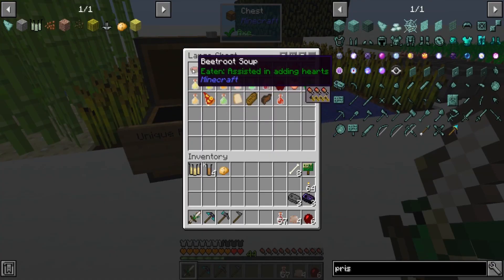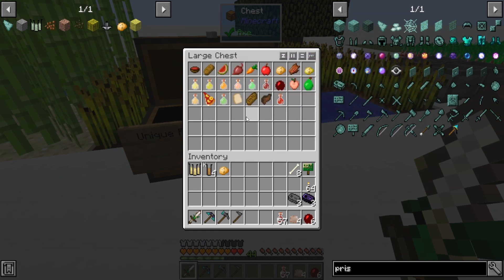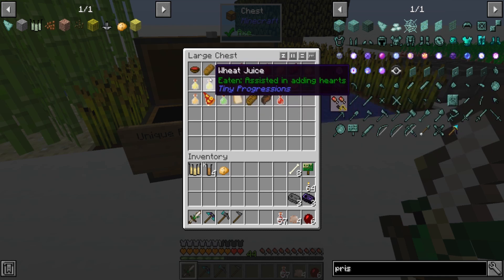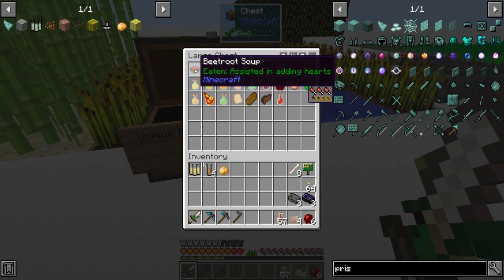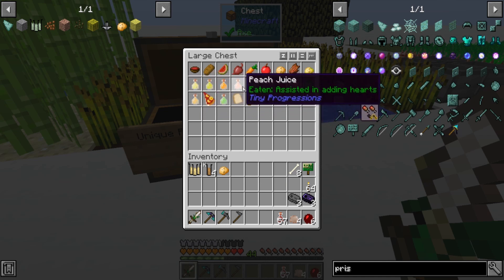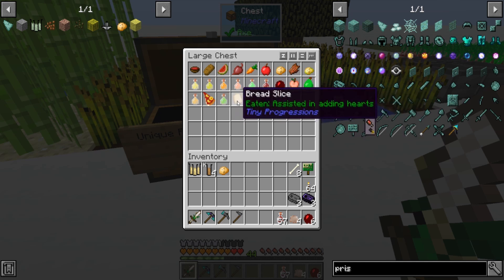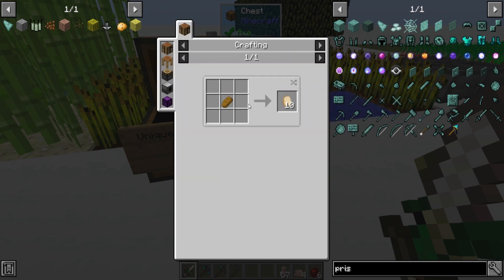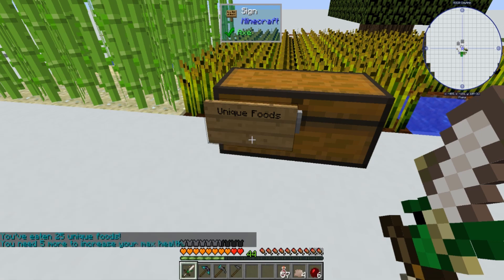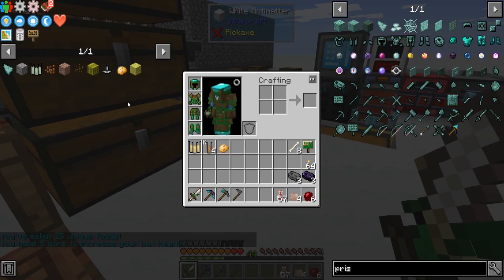These are most of the things you can get — I believe you can break down the rotten flesh and turn it into different types of meat, get your fish and stuff. But if you just go through like beetroot soup, the potato, the poison potato, there's even potato juice, all the different types of juices, some of the beginning stuff they give you, and bread. So I'm up to 25 different foods so far, which gives me almost two full health bars. It adds up pretty quickly.